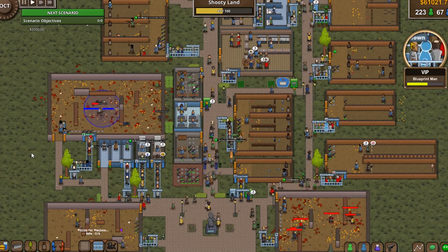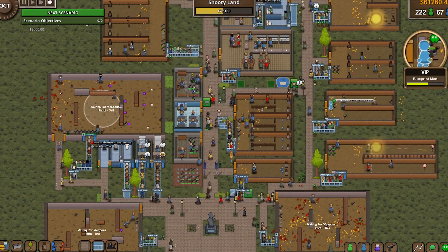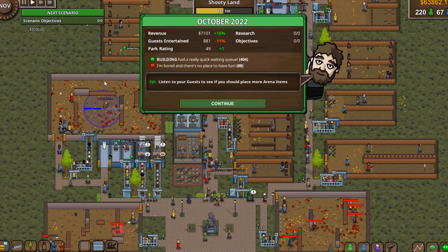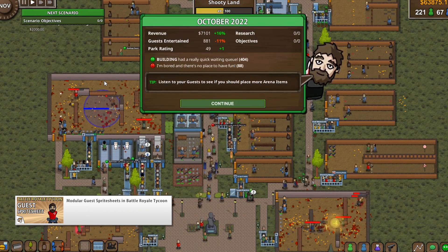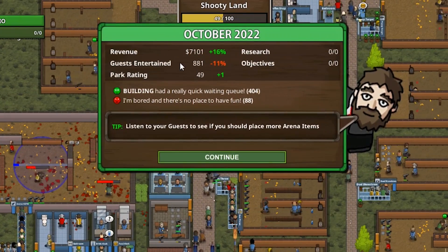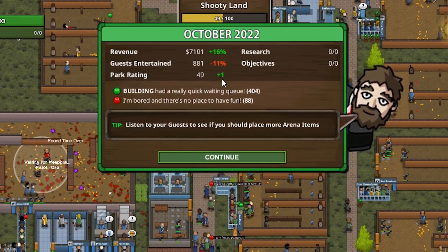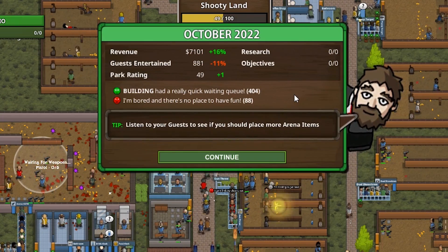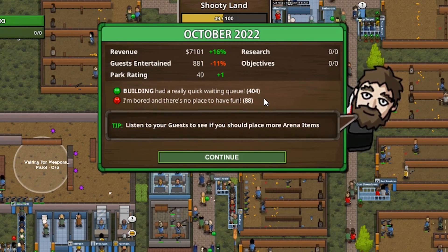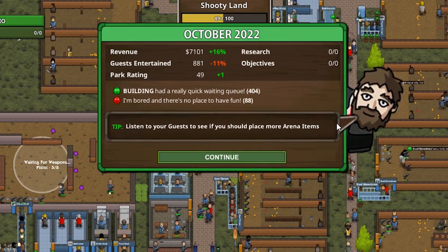Related to the new month is the new month stats window. Let's wait for the month to complete — and after October is done, there it is, our new nice month stats window. This shows some basic stats related to the previous month, so you can easily see the changes to see if you're doing better or worse. For example, 16% improvement on the revenue, 11% down on the guests entertained, and one point increased on the park rating. It also shows the most positive and most negative thought, so you can easily identify what your guests are complaining about so you can fix and improve. Over here is the assistant tip, which is something that I really wanted to add.